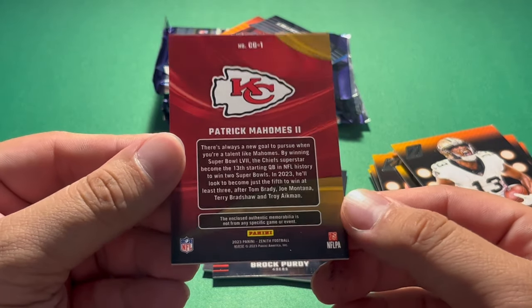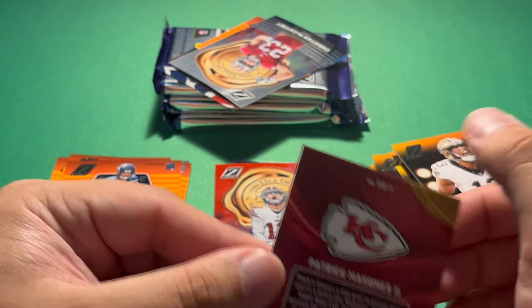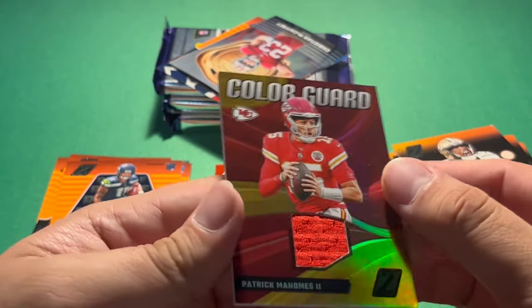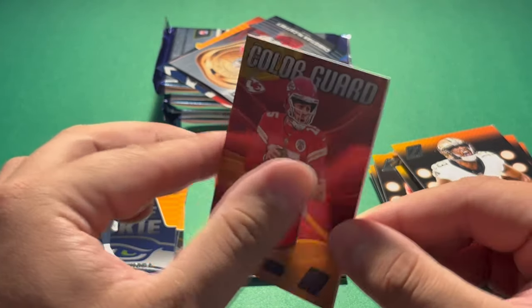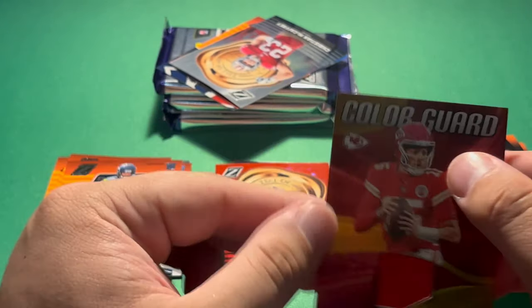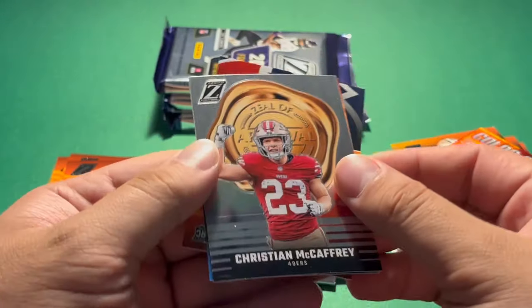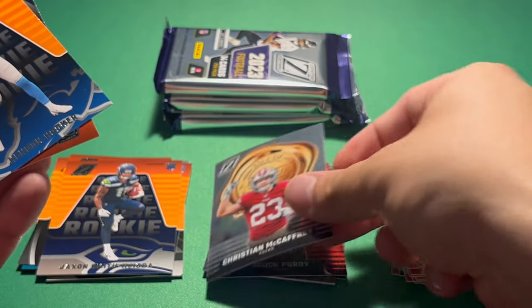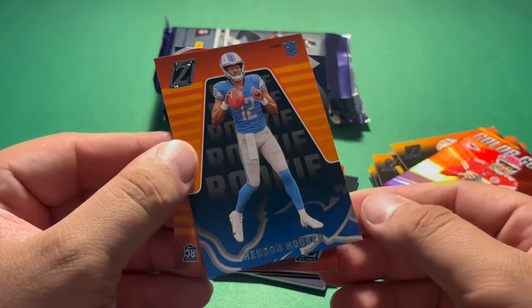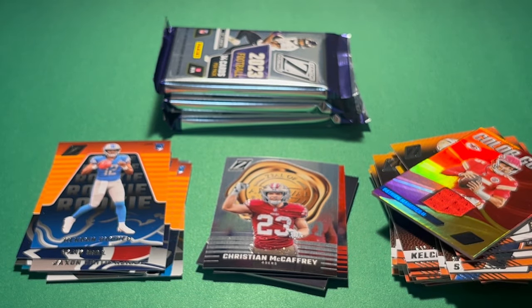Well, that's to be expected these days — or these years, should I say. Regardless, very cool Color Guard Patrick Mahomes — sweet looking card, not numbered. I'll sleeve it up after this pack. Christian McCaffrey Zeal of Approval. Hendon Hooker rookie and Tank Dell rookie.